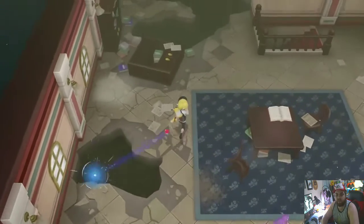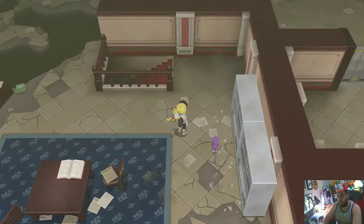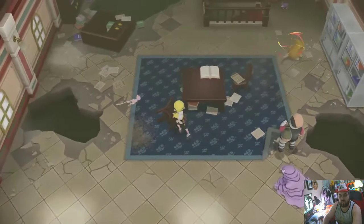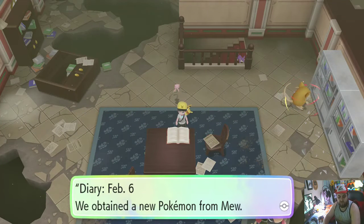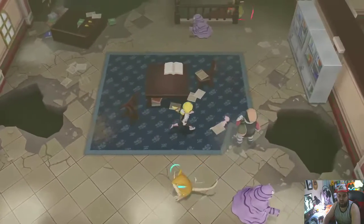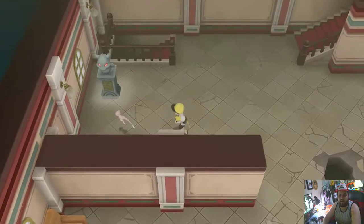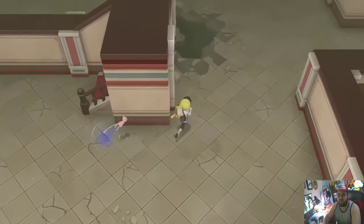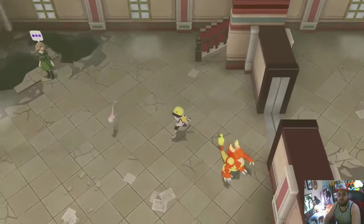Especially since I'll have to level up a Grimer and level up a Muk to get to the Master Trainers. Alright, Burglar — anything here? Just a Raticate. I did not mean to go into that Grimer. If it was like a shiny or something, maybe. By the way, we're at a cave. February 6th — we obtained a new Pokémon. We have named this new Pokémon Mewtwo. Thank you, Dr. Fuji. Something moved — did that open this door? It did. Oh, a coach!